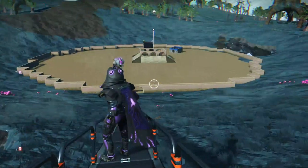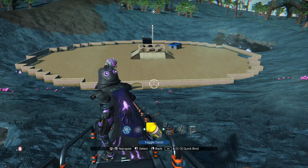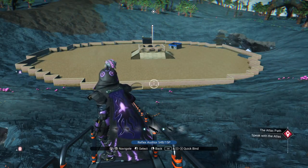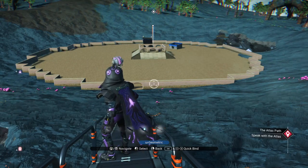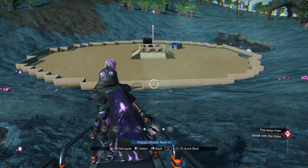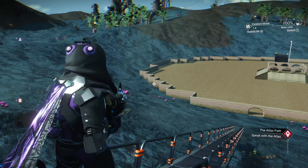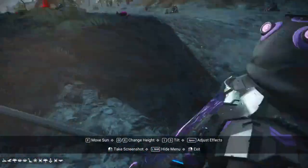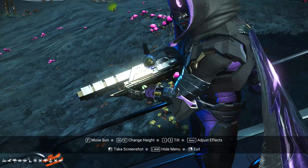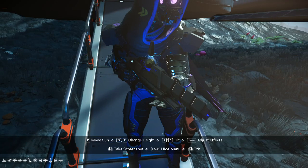We're getting to the last one, which is the Atlantid multi-tool. I happen to have a couple of them. Some of my multi-tools I'm not going to show — they're just pretty. But this one, the Polygon Blaster, is actually going to be the next good weapon. Let me go into photo mode so you can see it. It's a cool-looking weapon — almost solid black with silver and gold highlights and a floating icon in the center. I kind of really like this weapon.